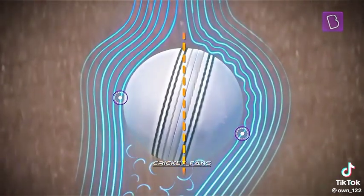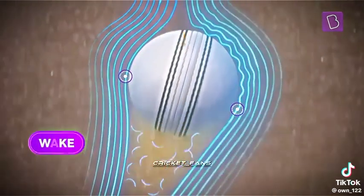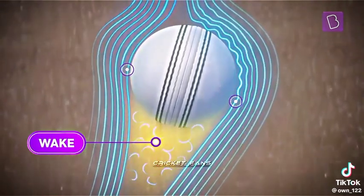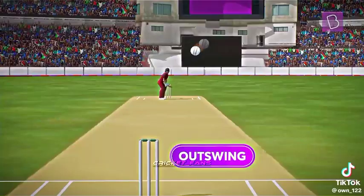This asymmetry, as you can see, results in a wake deflected towards the left, implying that the ball experiences a force in the opposite direction — an outswinger to the left-handed batter.